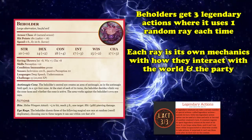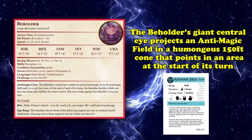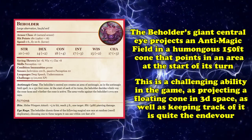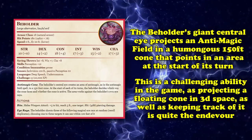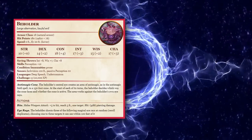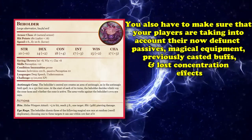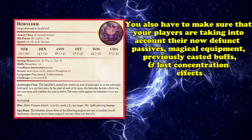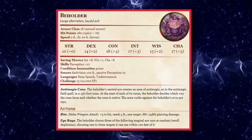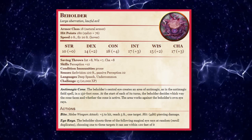The most complicated part about the Beholder is its enormous central eye, which projects an anti-magic field in a gargantuan 150-foot cone pointed at an area at the start of its turn. This is one of the most geometrically challenging abilities in the game — projecting a cone that big in three-dimensional space from a floating creature and tracking it on the battlefield is quite an endeavor, not to mention consistently applying anti-magic to any creature in the cone, accounting for lost passive magic effects, negated magical equipment, and lost concentration effects.